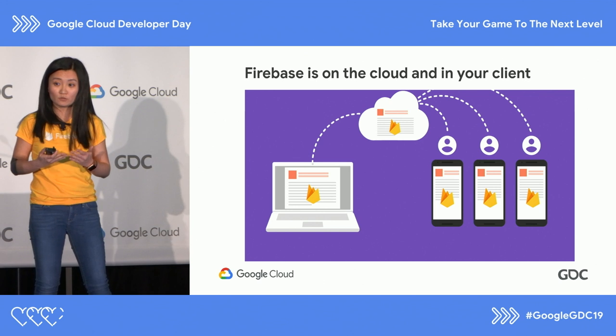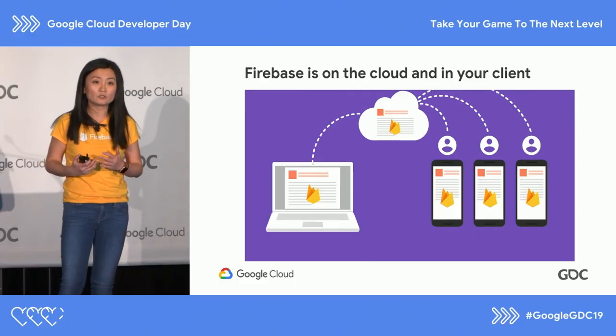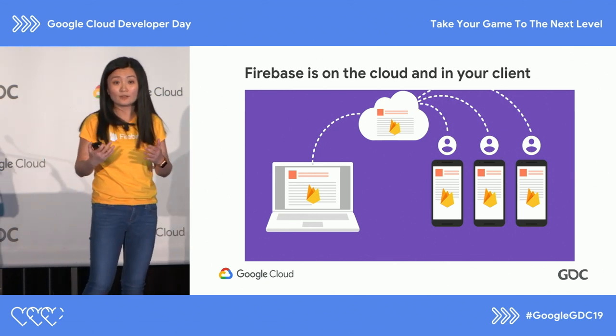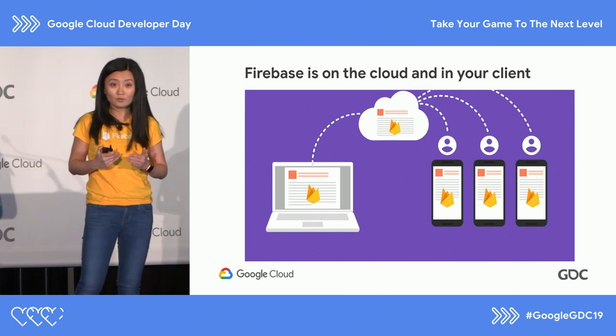Say you're a first-time user — what do you get with the Firebase package? First, you get a Firebase console, which serves as a developer control panel where you set up a new project and configure and monitor your Firebase services. Then you get a bunch of SDKs — pick and choose the ones you need, install them in your game, and run some code to quickly enable the functionalities. The client makes a secure connection to the Firebase service on the cloud and to the console, so you're all synced up. You don't have to build any of the infrastructure — it's secure and scalable.